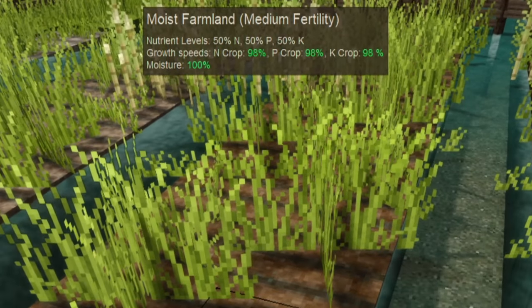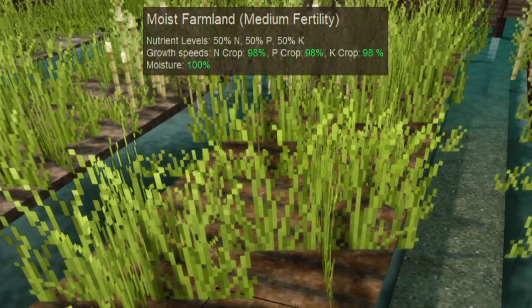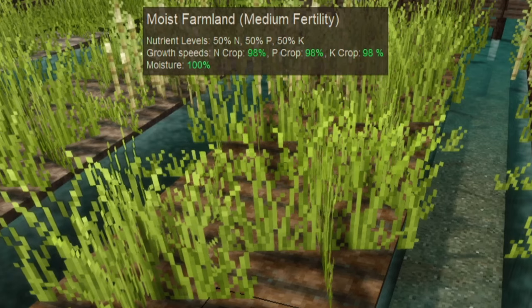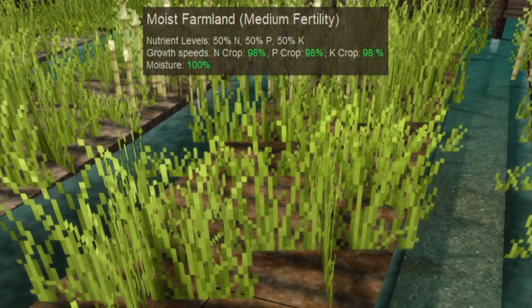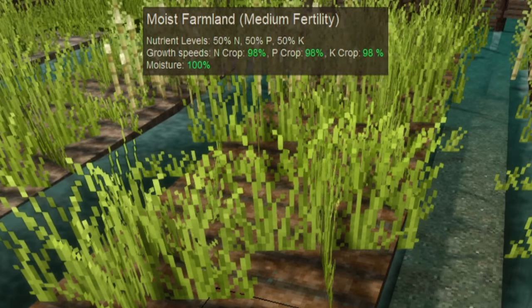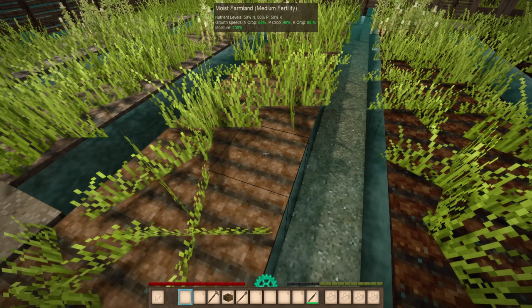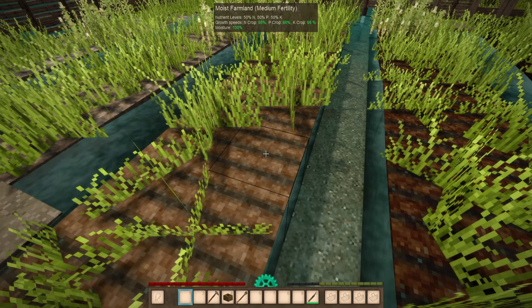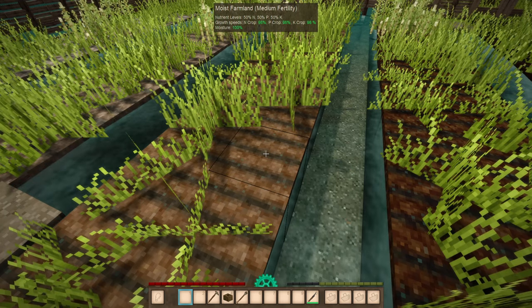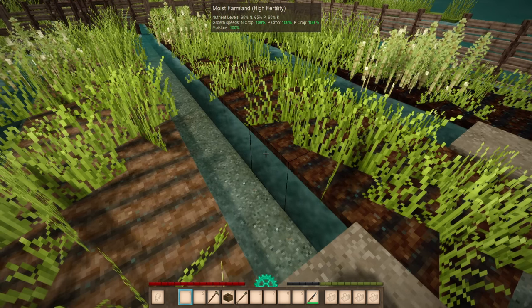Fallow fields will replenish their own nutrient levels slowly over time to their maximum level. At the top tooltip, you'll see nutrient levels: 50% N, 50% P, and 50% K. Growth speeds are close to 100% and moisture is at 100% after recent rain, which will slowly reduce over time. The N, P, and K stand for nitrogen, phosphorus, and potassium — the different nutrient levels that certain seeds will require. The higher maximum you have, the more it can replenish and use to grow things.